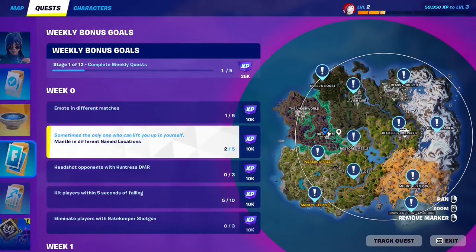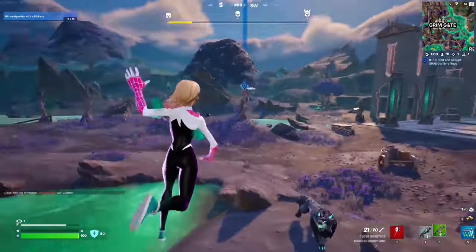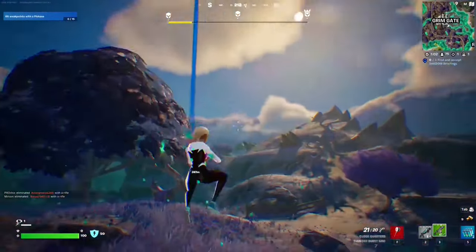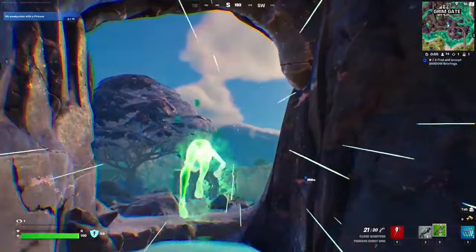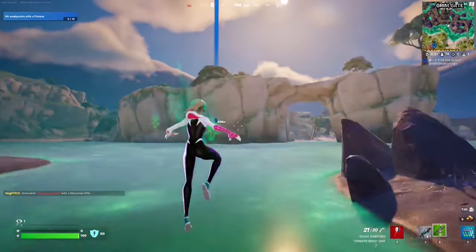We mantled at Grim Gates, so now we're going to make our way to Pleasant Piazza since it's near the water. If you step into the corrupted water you get three dashes, which gives you very high mobility for traveling between named locations. This area is the best location to do this quest.